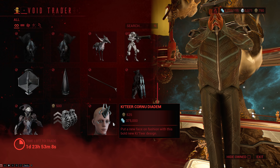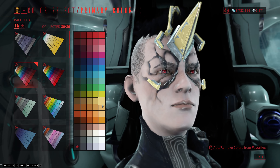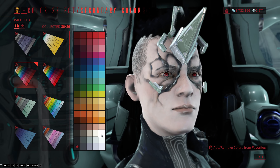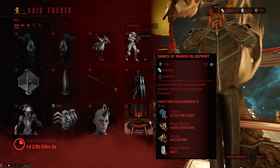After that we have the Katir Cornu Diadem for when you want your Operator to have a unicorn horn — you can change the primary and secondary colors. And the final item, as always, is the Sands of Inaros questline blueprint, which is the item you need if you want to get Inaros.